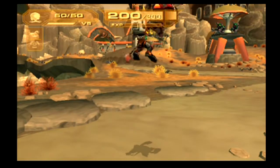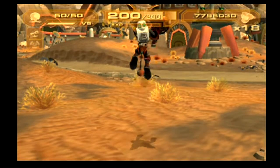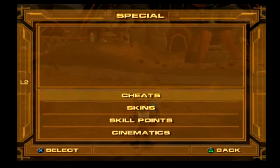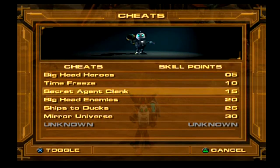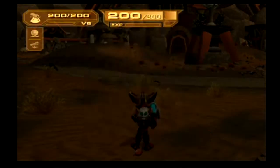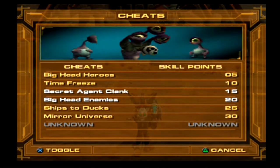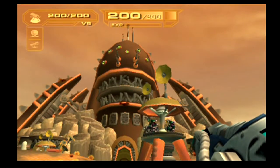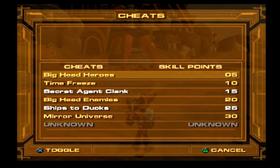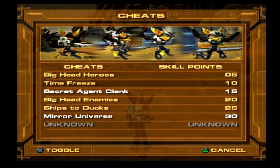Time freeze — I don't know exactly how it works, but I guess you just hold triangle and then Ratchet rotates. Secret Agent Clank will change Clank into a secret agent clank outfit. Big headed enemies — the Tyranoid's eyes are bigger as a result. Ships to ducks — any level that has flying ships, they become flying duck ships, similar to the weird duck mutants. And mirror universe — everything is mirrored, oh that messes with my eyes.